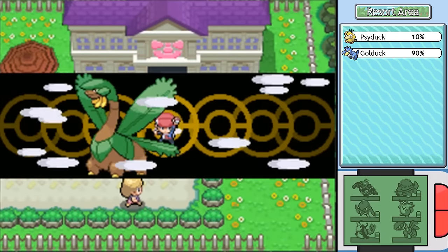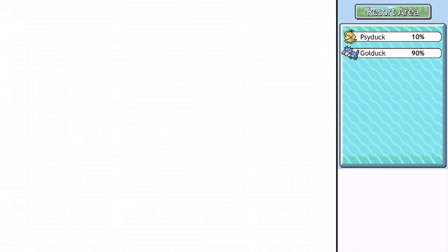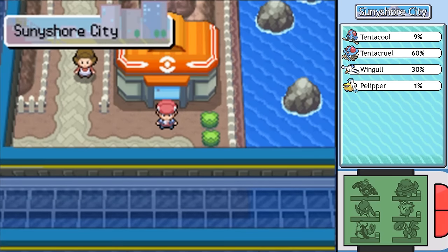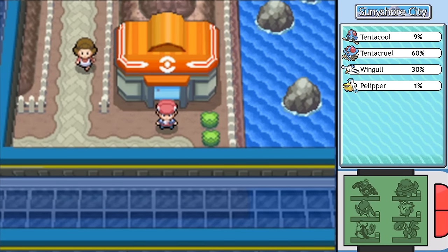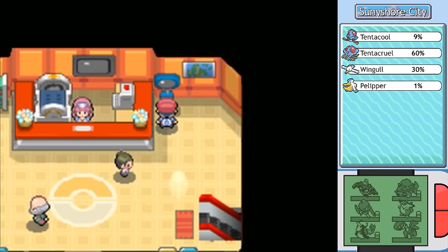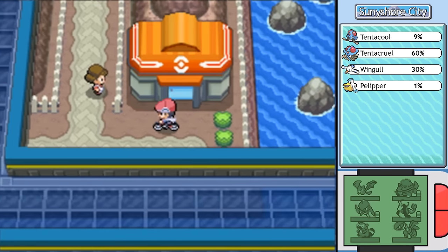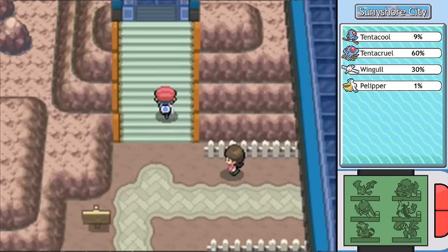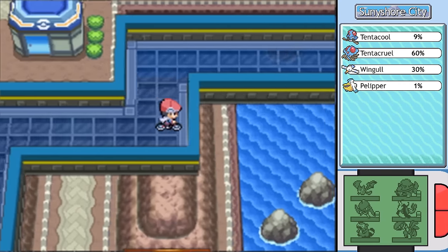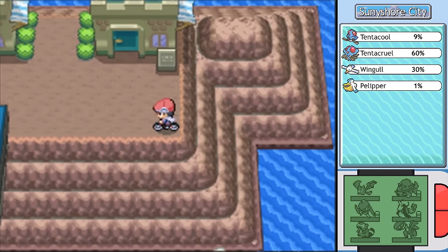If you want to boost up your Ribbon Counter, there is but one place you need to go: Sunny Shore City. There is the Effort Ribbon that you can get at the Sunny Shore Market — any Pokemon that has maxed out EVs is capable of getting one of those, so that'll inflate your total number of Ribbons. And if you're a poor sap that needs even more Ribbons than that — a.k.a. me —